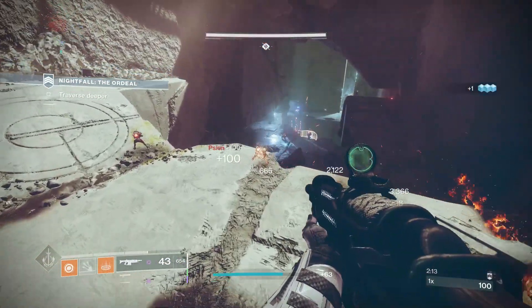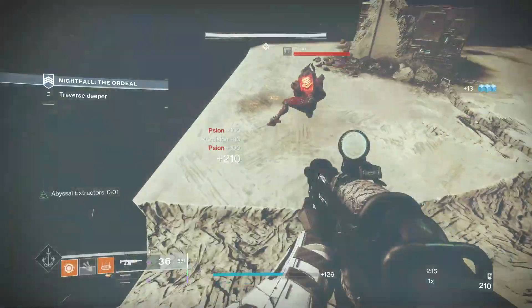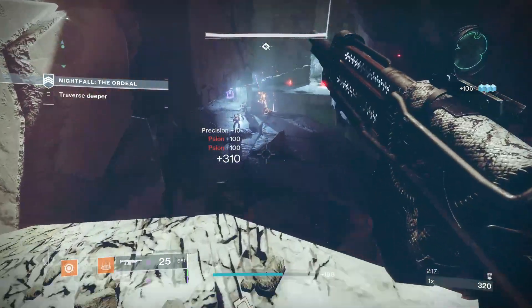This week the Nightfall is the Inverted Spire, which has all shield types. All the GM Nightfalls have also become available now.